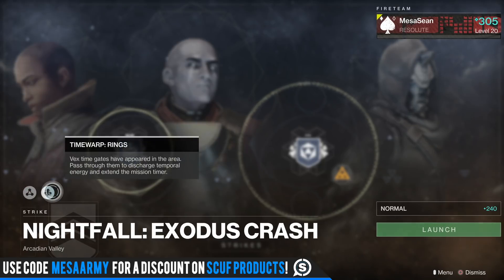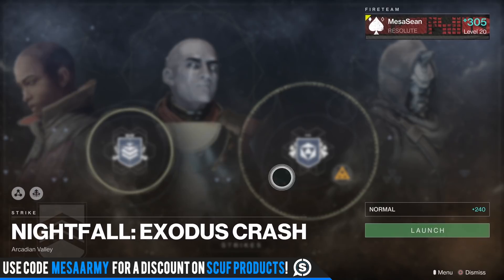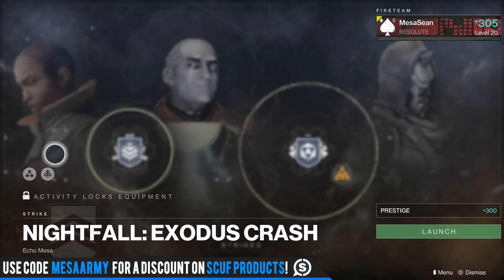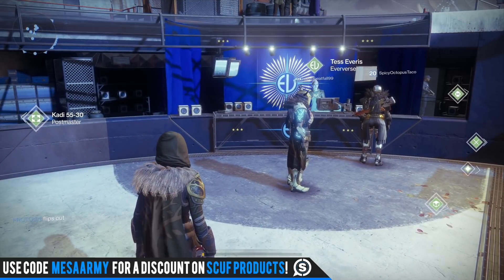We also have Time Warp: Rings again. Vex time gates have appeared in the area — pass through them to discharge temporal energy and extend the mission timer. That's the 240 version, and the 300 version is exactly the same: Prism and Rings.